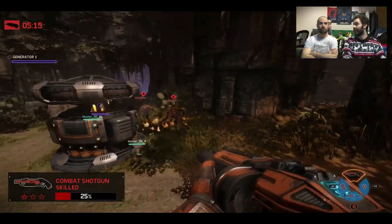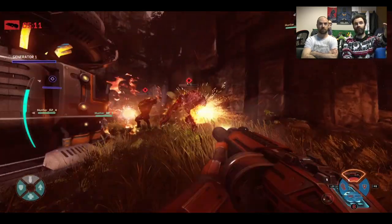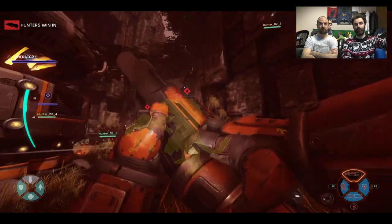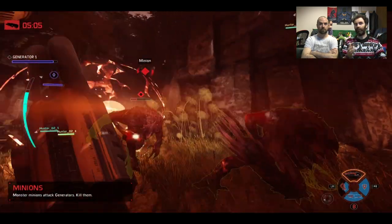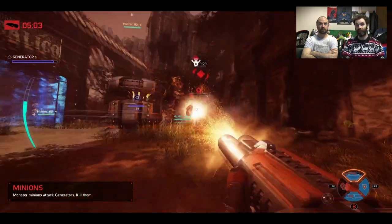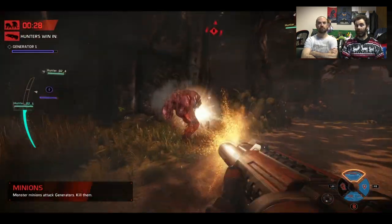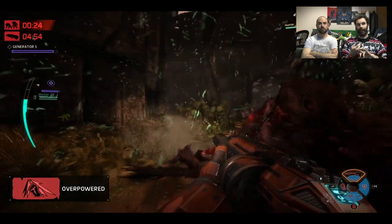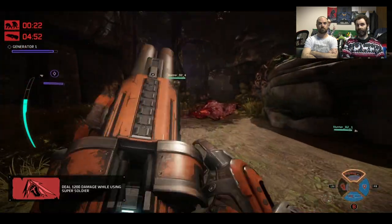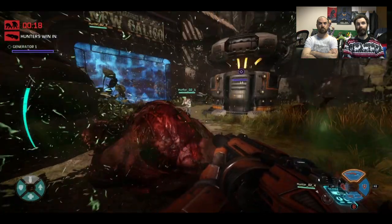The monster also has an army of Goliath minions — all level 1. The object for the monster is to attack these generators and make it through the barriers to get to your escape ship. It's the final round in Evacuation when you play that — made up of 5 rounds. Each mode is put to player vote. There's Nest, Rescue and Hunt as the other modes. Defend's always the last mode in round 5.